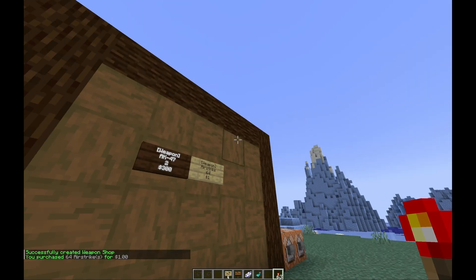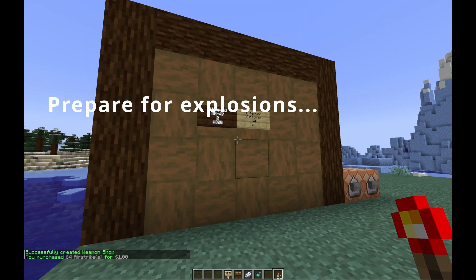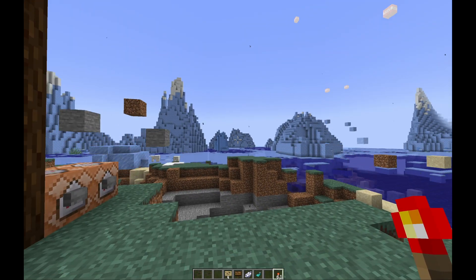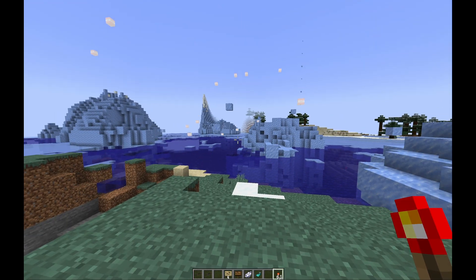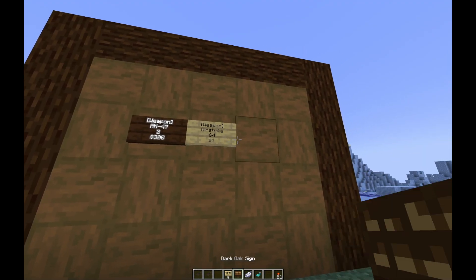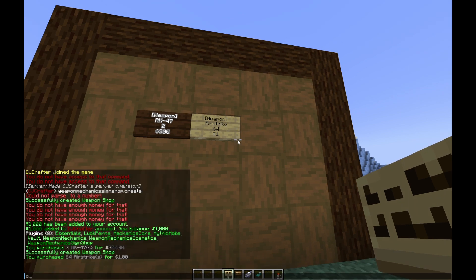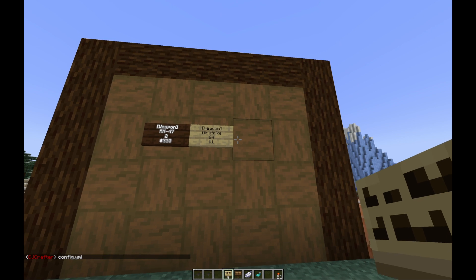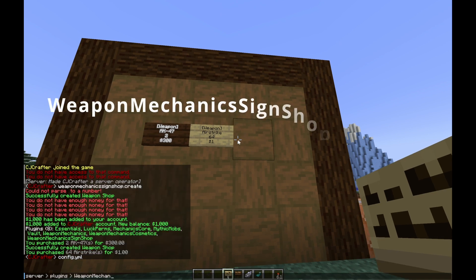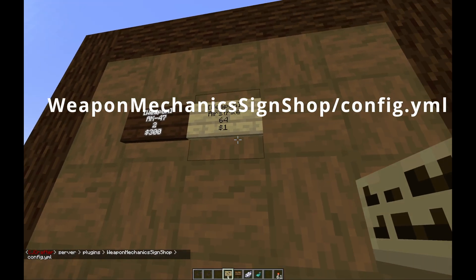And now we can blow stuff up! When you buy something, it sends a message in chat. All of this can be changed in the config.yml of the plugin. You can find that in your server at plugins/WeaponMechanicsSignShop/config.yml — that's the path to the file.